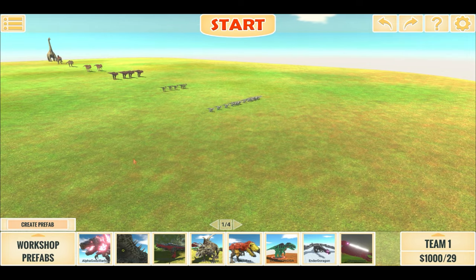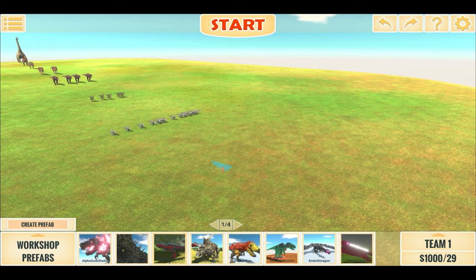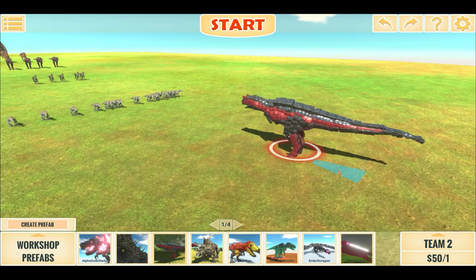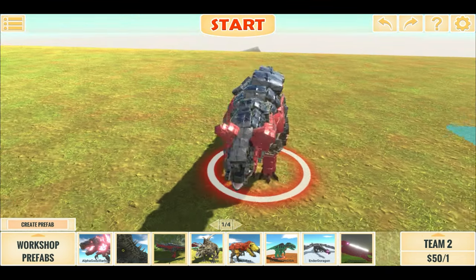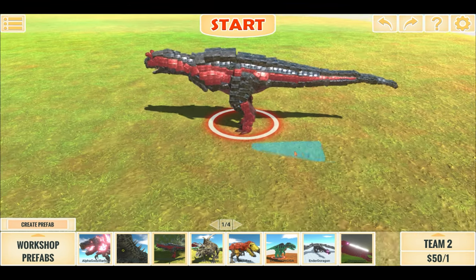What are we going to be doing today? Well, today we are going to test out a modified Carnotaurus, which I got from a Steam Wave stop, against this wave. It looks very similar to a regular Carno, except it has armor all over it, so it should help it defend itself from some attacks.